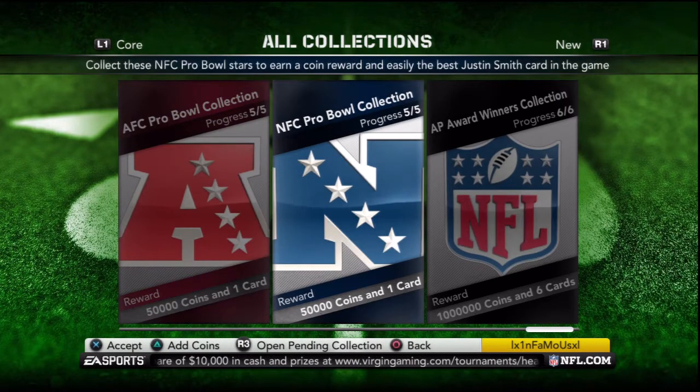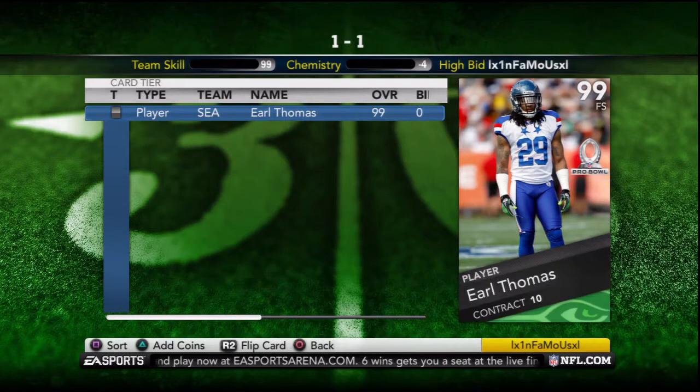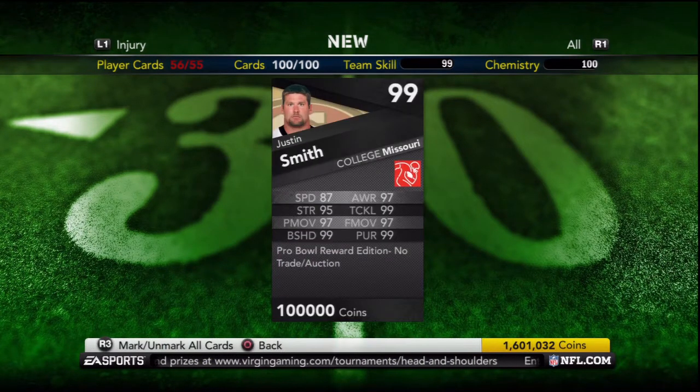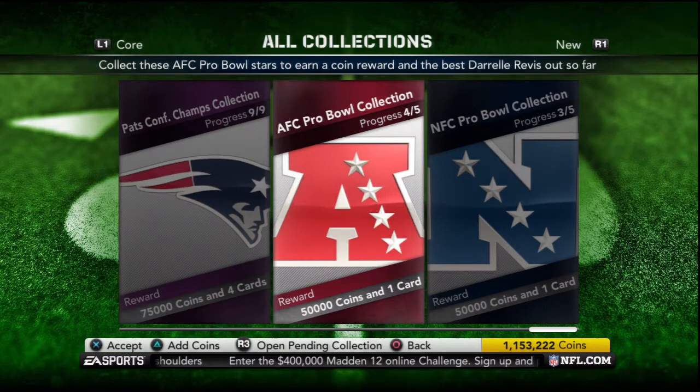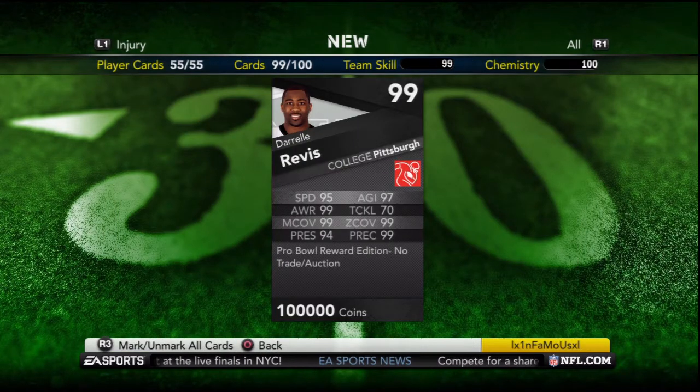As predicted, they also released the NFC Pro Bowl collection, along with the final card that goes into that collection, Pro Bowl Earl Thomas. I found Thomas for Max on the AH and finished the collection. The reward is 99 overall Pro Bowl Justin Smith, which is better than the Game Changers Justin Smith, so I'm sure all those that turned in Brady and Gronkowski were not too happy to see that reward. I also finished the AFC Pro Bowl collection to get the reward Revis, only having to give up Ghost Dawkins on the trade block.